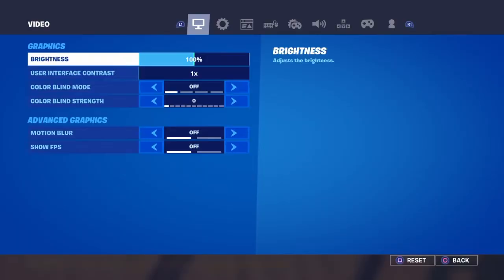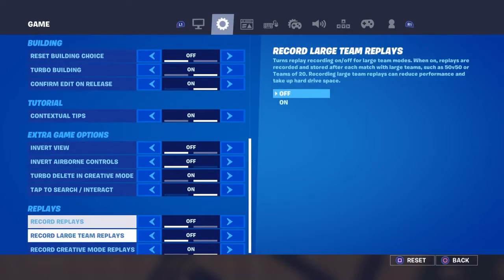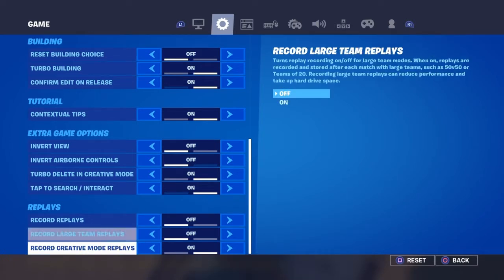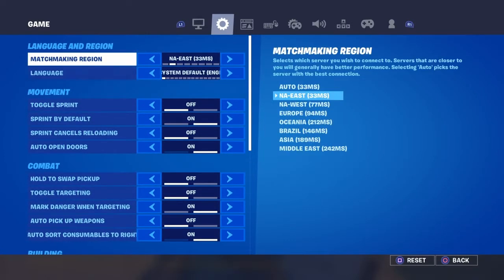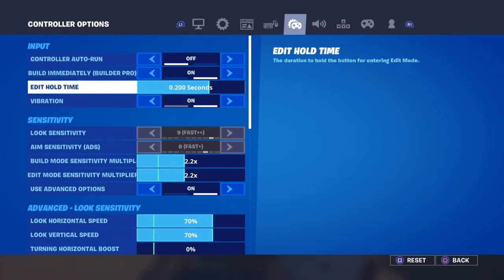I recommend going to settings — if you have motion blur on, turn it off, it's so bad. I also recommend turning on record replays if you play on PS4, Xbox, PC, or mobile, because you don't really need it unless you want to make an intro. I don't want to make an intro, so these are my settings if you want to copy them.